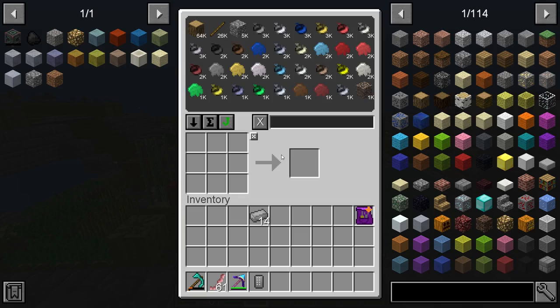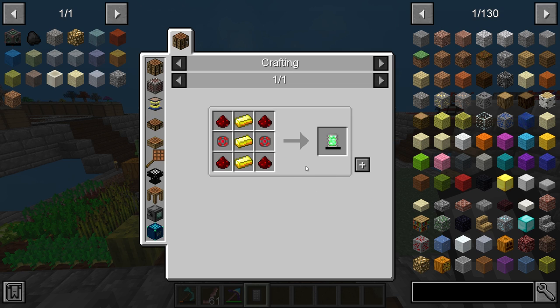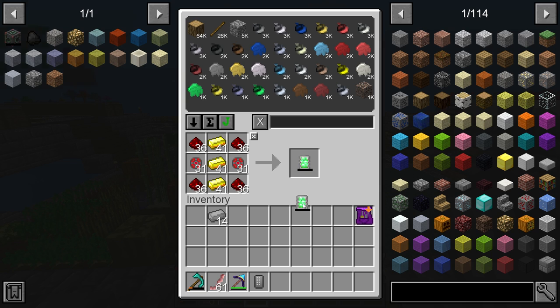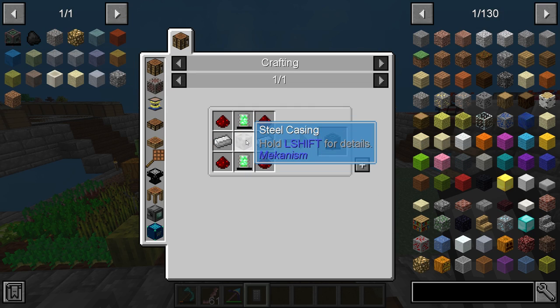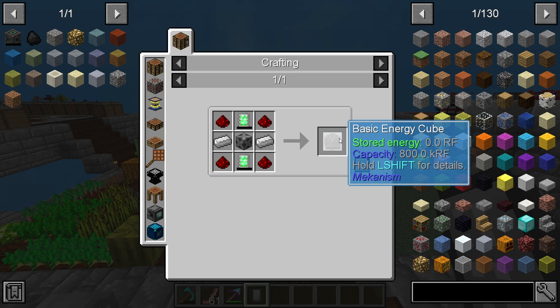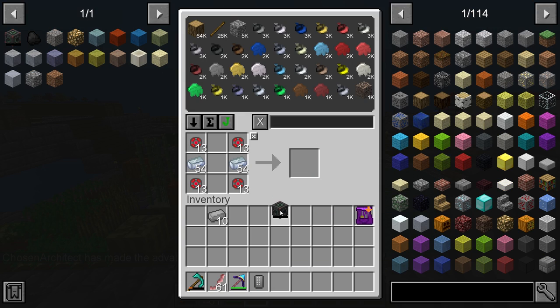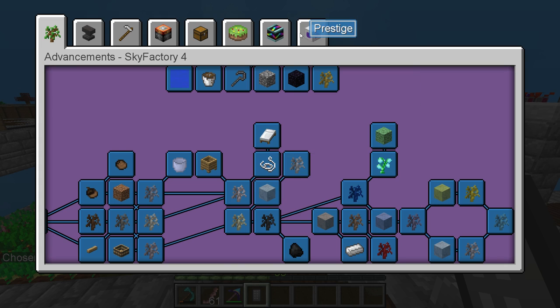Now that we have that steel in our inventory and it is still producing more, we just have enough right now to make the advanced. So we have all of this, so we should be able to make four of these. We throw them in here. We need to make the steel casing, and then we can make the basic energy core and then use the basic energy core with some osmium to make the advanced energy core. Now that we have the advanced energy core, we need to make the flukes capacitor.